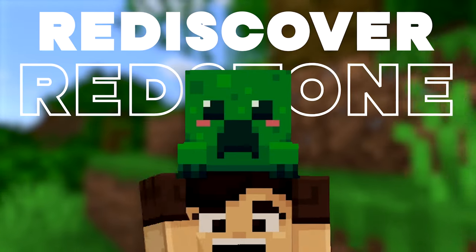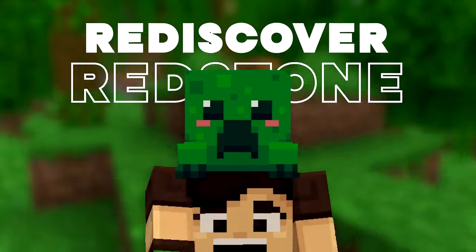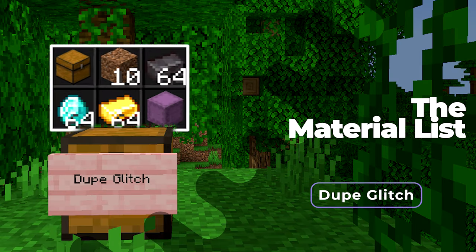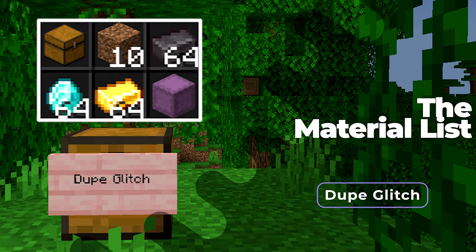The first glitch is the Minecraft Bedrock duplication glitch — with this you can duplicate every single item in the game. You'll need a chest, 10 pieces of dirt, and all the items you want to duplicate. You can duplicate stacks of items or even entire shulker boxes filled with any items you want.